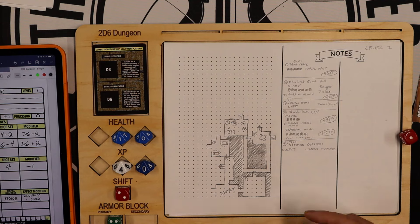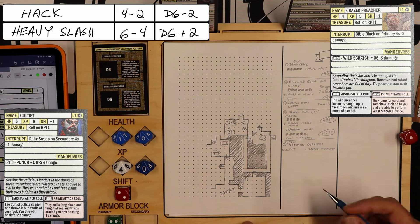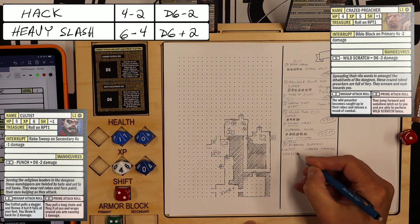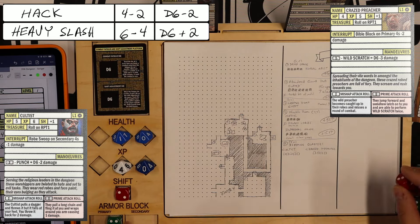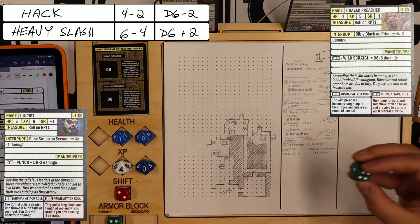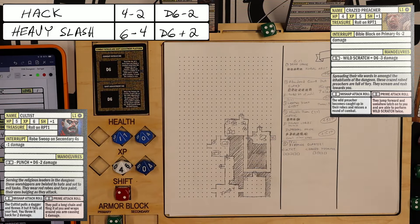In the last video, I entered a new room and encountered 2 enemies — a cultist and a crazed preacher. I'll put their cards up on the screen. The cultist has 5 health and the crazed preacher has 4. I got back up to my full health by finding a blessed cross, which was a huge help. The crazed preacher blocks on primary 4s, and the cultist blocks on secondary 4s.